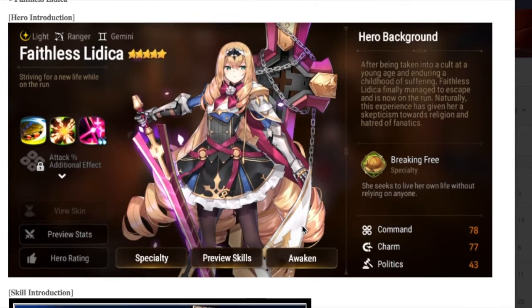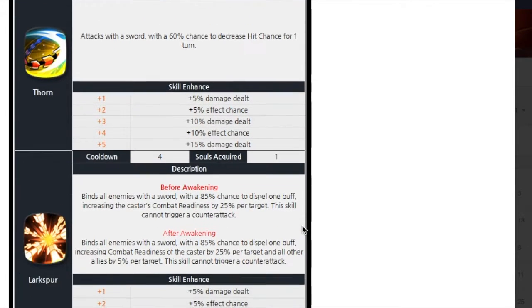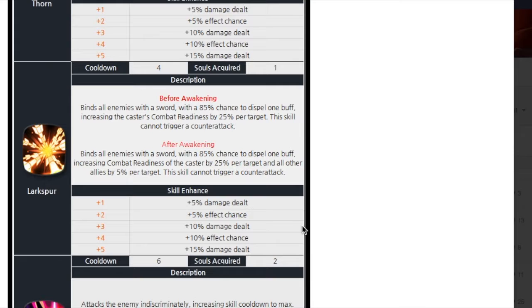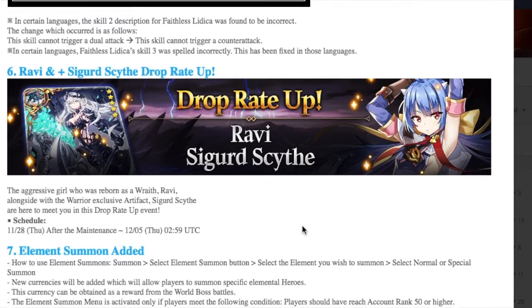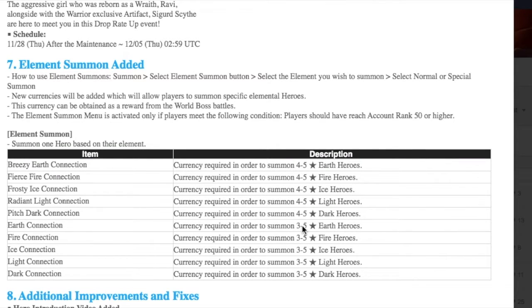Faithless Litica is going to be dropping, so make sure you check her out in game if you haven't already, or check out my previous video where I did a little preview on Faithless Litica. It also looks like we're going to be getting Rabbi's banner, so she'll have her drop rate up as soon as the patch hits. They also added an element summon — you'll be able to summon specific element heroes. It looks like you'll need fire connection items from the World Boss drop to actually summon those heroes.